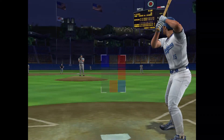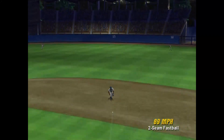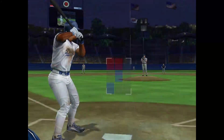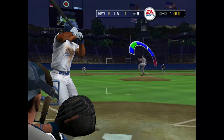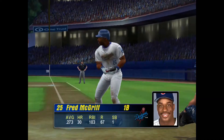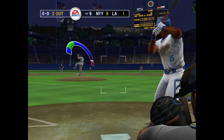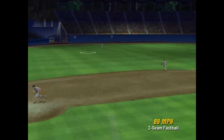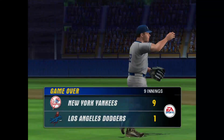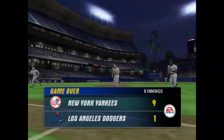Leading off the bottom of the ninth, Sean Green. The ball is pulled to the right side — got him at first base. Brian Jordan digs in. Hit the other way to the right side. Stepping in 0-for-3, Fred McGriff. He sends this pitch to left. Clemens with a 1-2-3 inning. The final score — New York 9, the Los Angeles Dodgers 1.